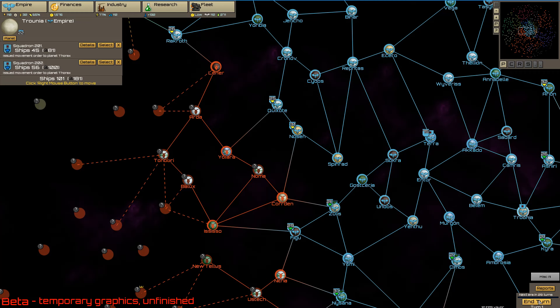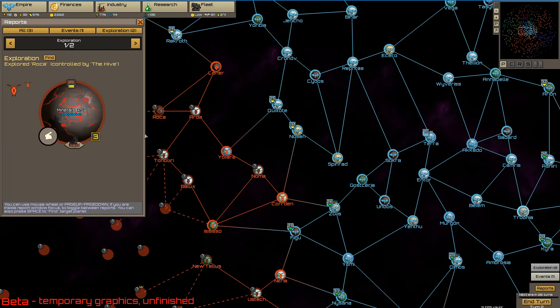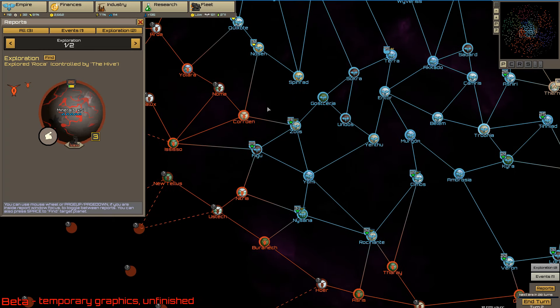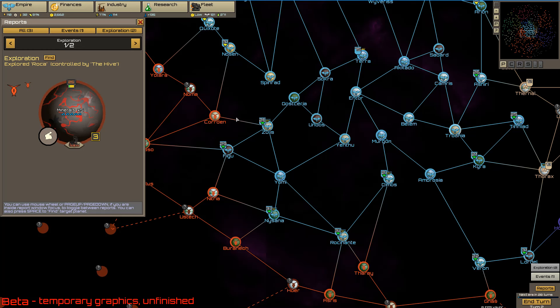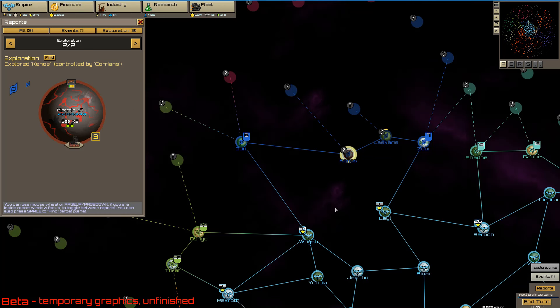After ending the turn we get a bunch of events. Morale has changed — we now have 84 percent base morale and 121 total, which helps with combat. In exploration, things are pretty much automatic: you don't control that at all, and every turn by default you get two exploration events to slowly find out more about the galaxy. You can't go anywhere until you've explored it. There's a Find button that shows you exactly where things are on the map.